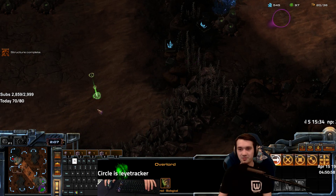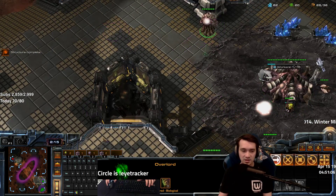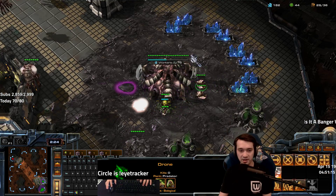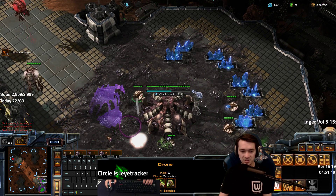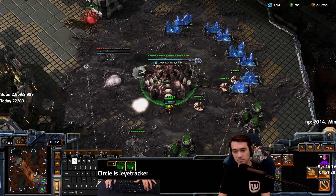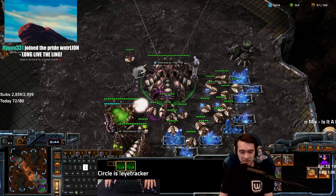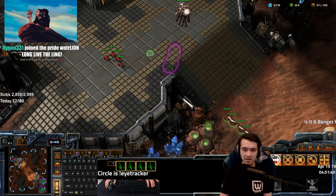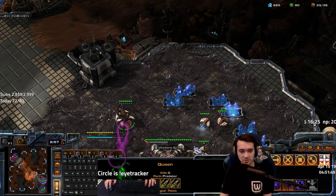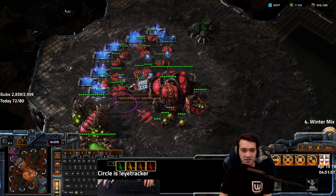In ZvZ you send your Overlords across instead of leaving them at home, because the only anti-air they have are Queens — and Queens can't walk very fast off creep. So your Overlords are usually pretty safe early game, and it's important to know if they're making a bunch of Zerglings to run across the map. The reason you keep your Overlord at your second base in ZvP is because they often open with a Stargate and Phoenixes which will kill it. Also to watch for Cannon rushes — if you don't see it coming you can't stop it.